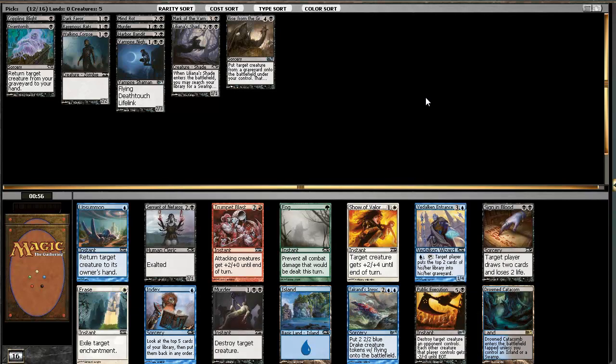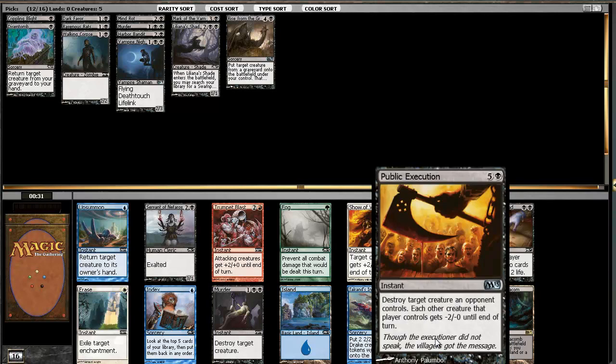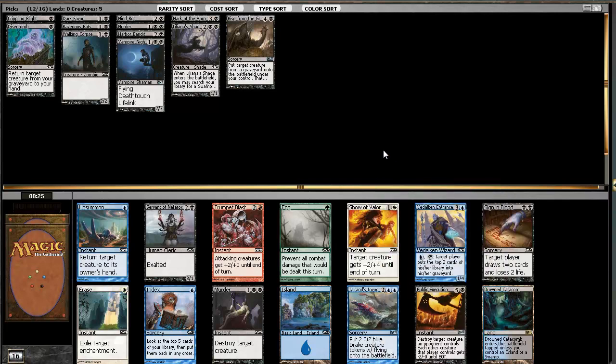I actually don't know which would be better to take - Murder or Public Execution. I just heard the phrase 'when in doubt, take the less expensive card' as these do basically the same thing. It's kind of cool that Public Execution gives all creatures minus two, minus two - seems okay. But I'm paying two extra mana to get that effect. I'll just take the Murder.